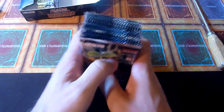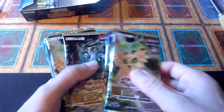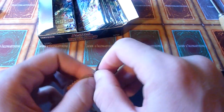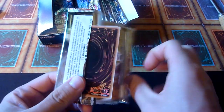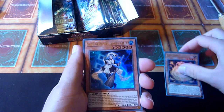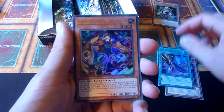As far as I know, this set has quarter century rares — one per three to four boxes, more closely to four boxes maybe — and secret rares and ultra rares as well. Checking out the value of individual cards you can pull, there are just quarter century rares and secrets that have value. I think this one is decent.